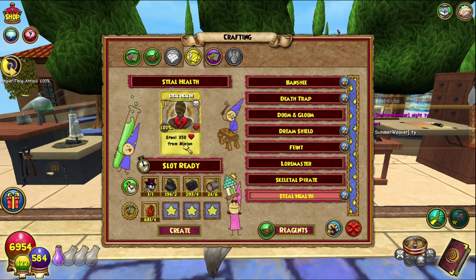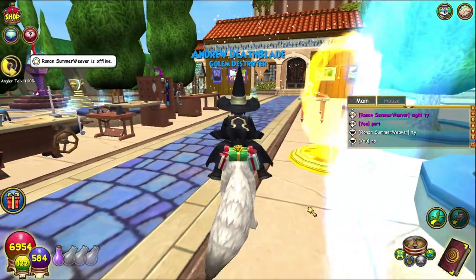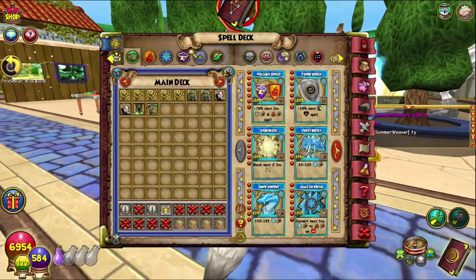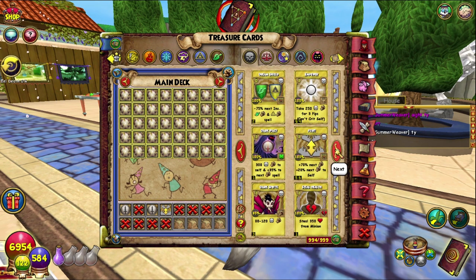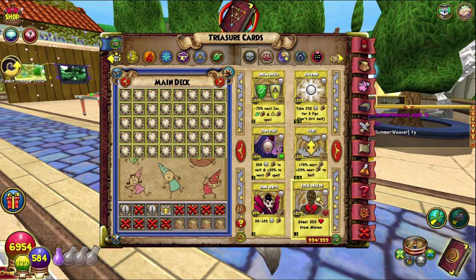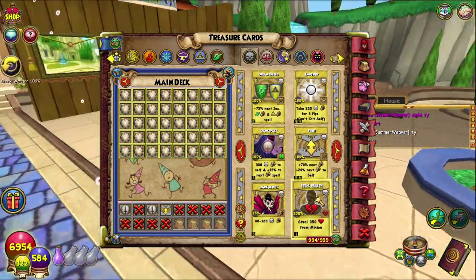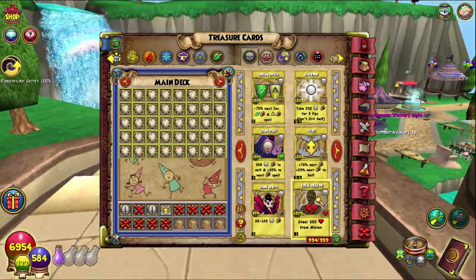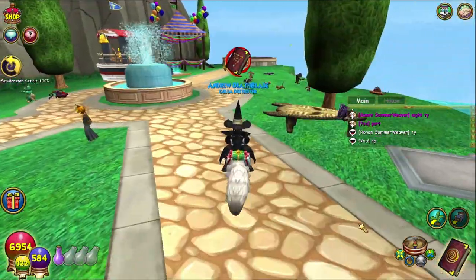— or basically destroys a minion to give health to yourself. I use this for my Elixir Vitae badge, but you can also use it for One in a Million and Elixir Vitae to get them at the same time. Really useful — you just trap the minion, blade it, then boom, destroy it. Otherwise it's not a particularly useful card, mainly because you don't really use minions. But if you need to get some health back and you have a minion out, that's a good option.